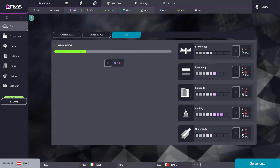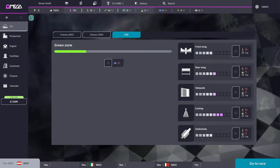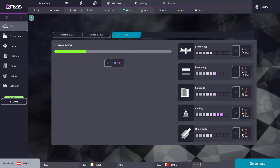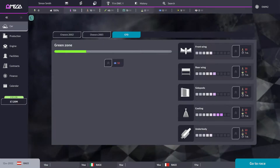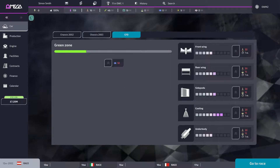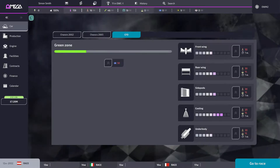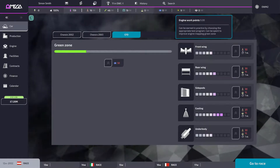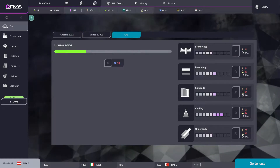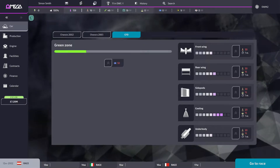As you go through the game you can also upgrade individual parts, and design points play a key role here. Once you get better items, you'll also need research points. Design points are things you can get every week — track, tyre, engine and research points are only available when you go testing on a test track or during practice weekends.